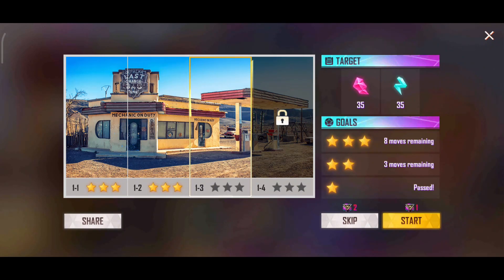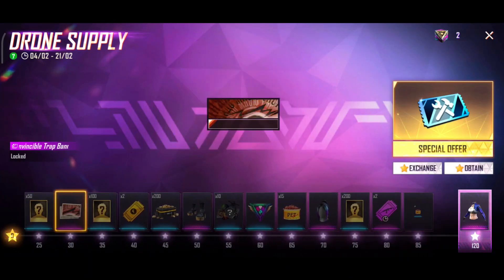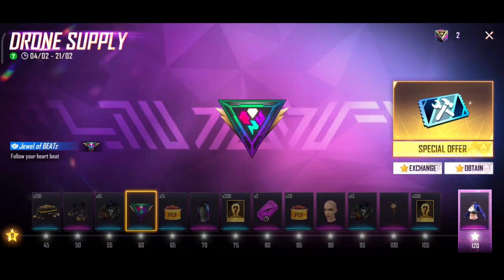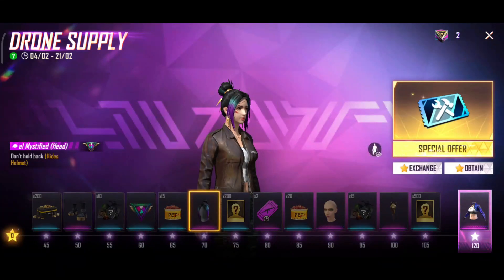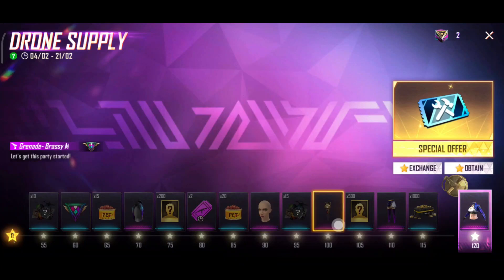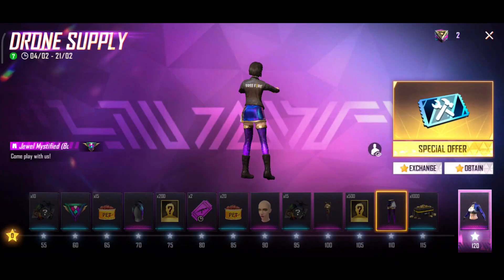Let's go. You can use the weapon drawer and face the weapon drawer. You can use the Granite Skin and the female bundle.